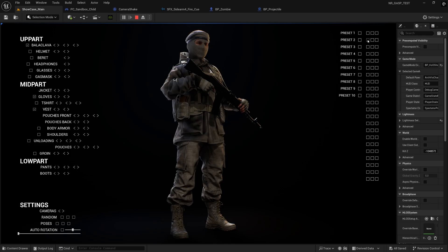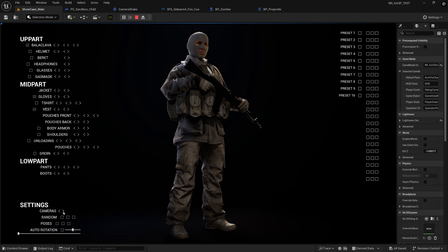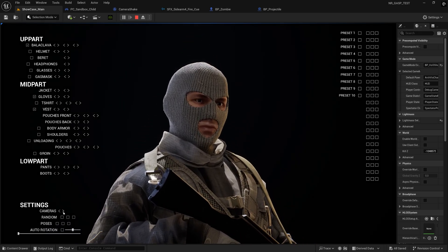There are also material variations, and I found that really impressive — not just the fact that they are there, but how well they are presented. That makes a huge difference when you are trying to unlock the full potential of an asset. Honestly, this works better than documentation.